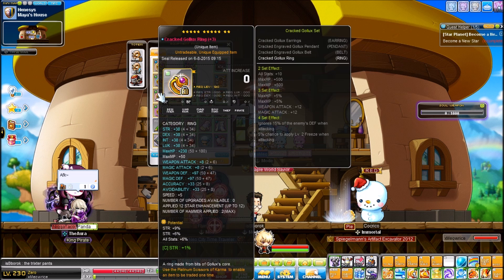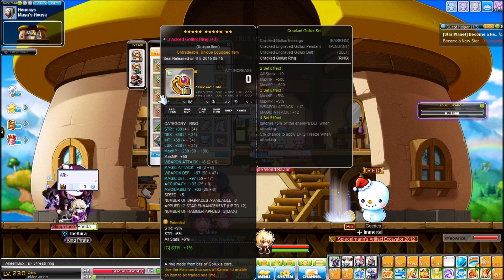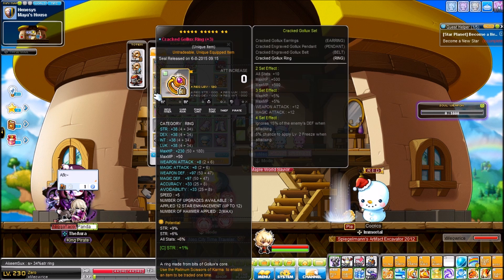A lot of people would have an LGR instead of a Cracked Gollux, but I don't feel like it makes sense monetarily. Why would you spend 300 or 400 for something that only gives you like 10 more attack? That's a little silly — that's definitely something you do at the absolute end of your MapleStory career.